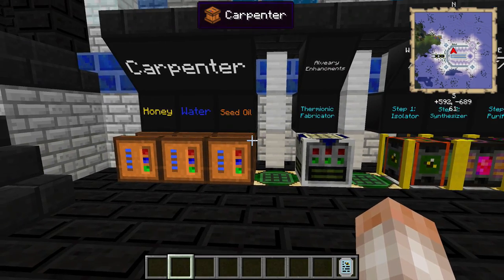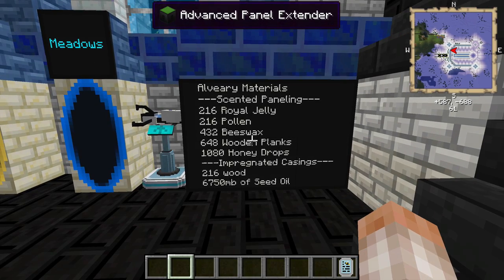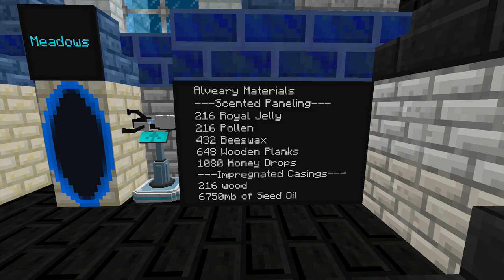Let's see what we need to build this alviary. We're going to need a bunch of scented panels, made by putting honey inside a carpenter then using beeswax, pollen, and royal jelly. You'll need automated bee setups to supply the pollen and royal jelly. It's going to take a lot of scented paneling and resources. The grand total is 216 royal jelly and pollen, 432 beeswax, 648 wooden planks, and 1,080 honey drops — or 108,000 millibuckets. Impregnated casings require 216 wood and 6,750 millibuckets of seed oil.